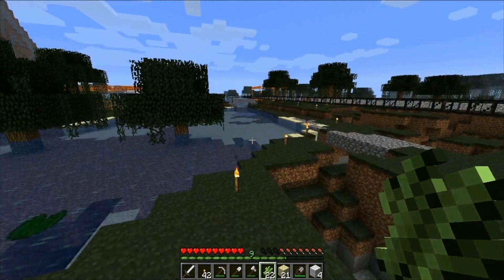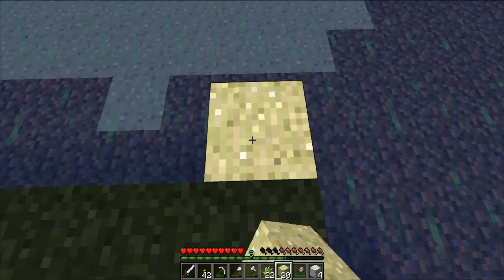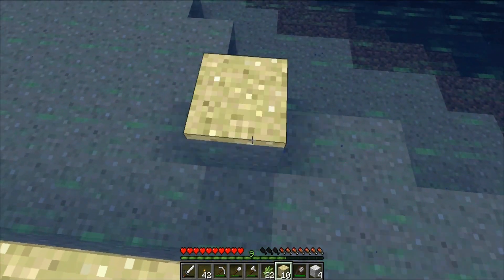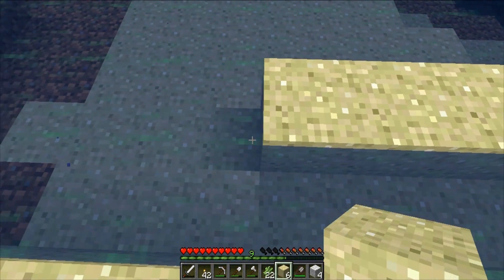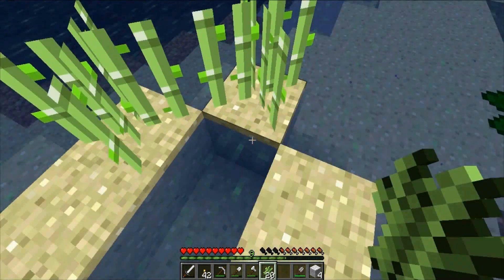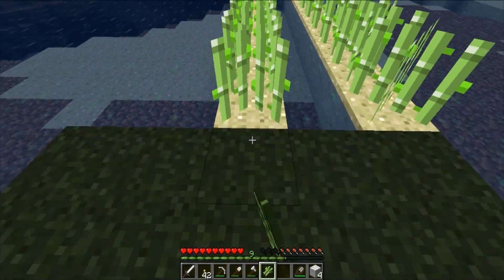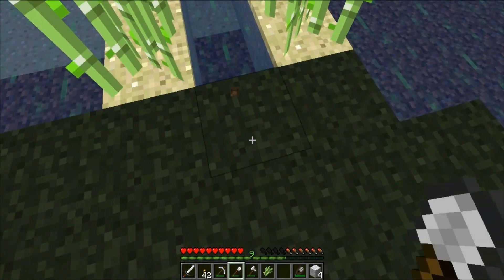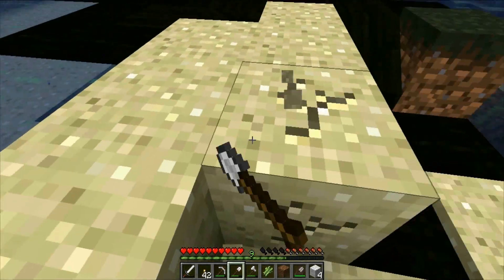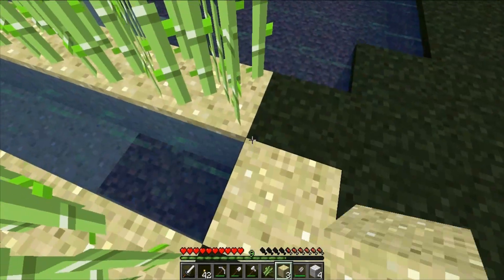So where can we make our sugar cane farm? You know, let's actually make it right here. I think this is actually a good idea. Let's make it right here. 1, 2, 3, 4, 5, 6, 7, 8, 9, 10 — and then 1, 2, 3, 4, 5, 6, 7, 8, 9, 10 — we can put this last one right there. Wonderful. Now let's plant all these. And then — oh, is this gonna have enough? Should be enough. Yep, enough. Oh, we have one left over. We have a sugar cane farm!